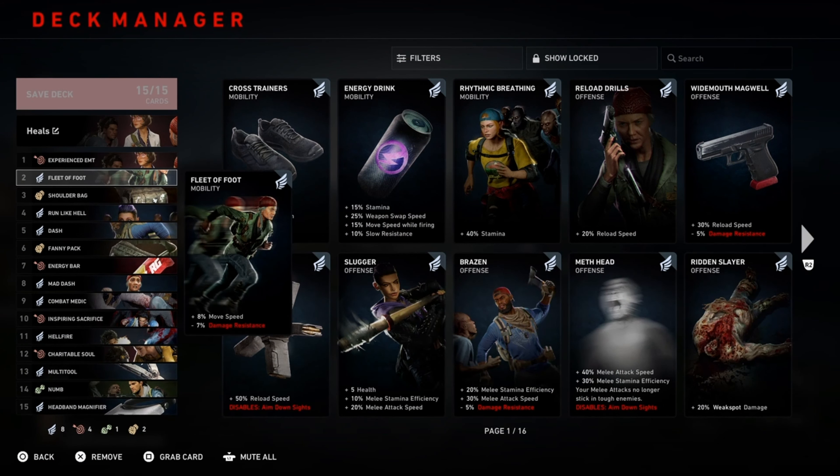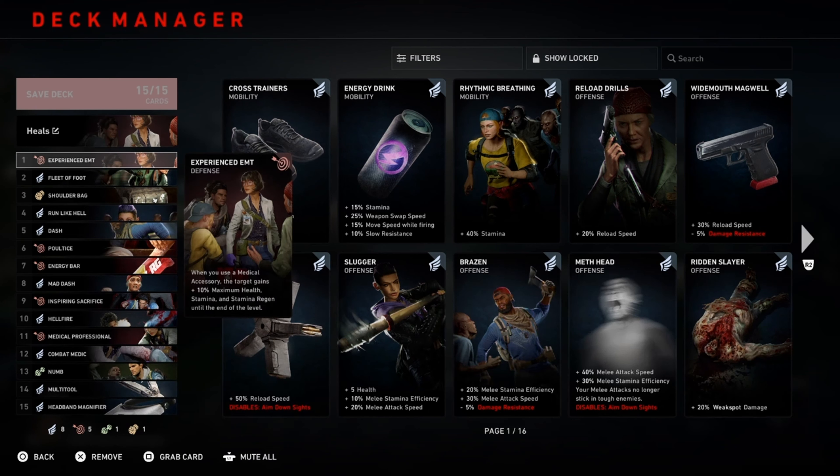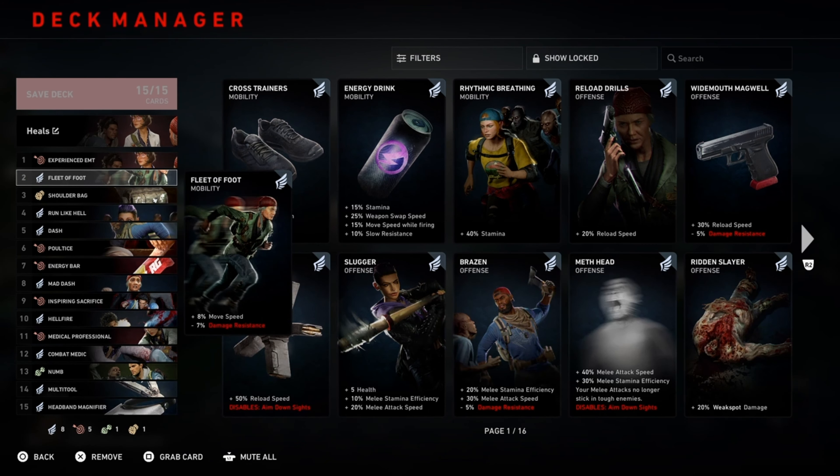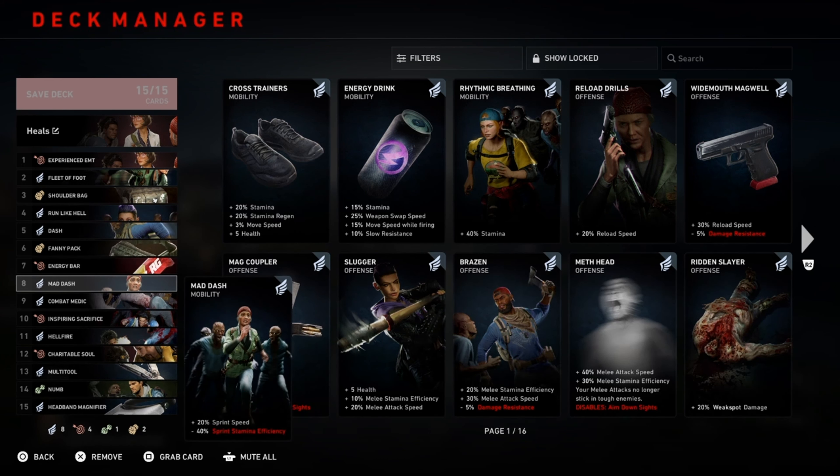So before the round starts, just hit each one of your teammates with the pistol, then hit them with either a bandage or a pain pill and their max life will go up. You can see mine was like 129 and it went to 147.